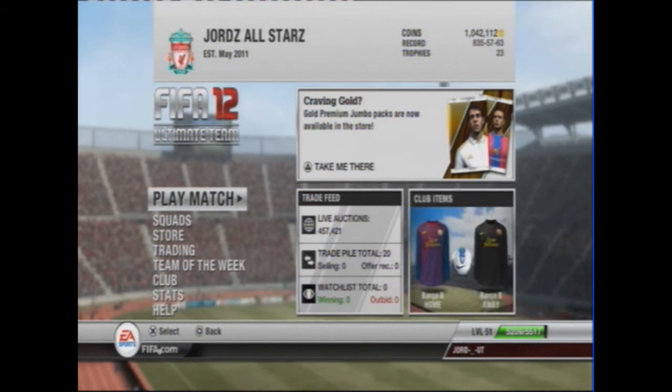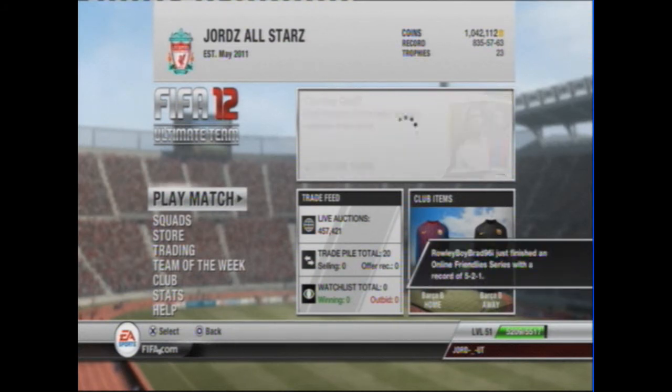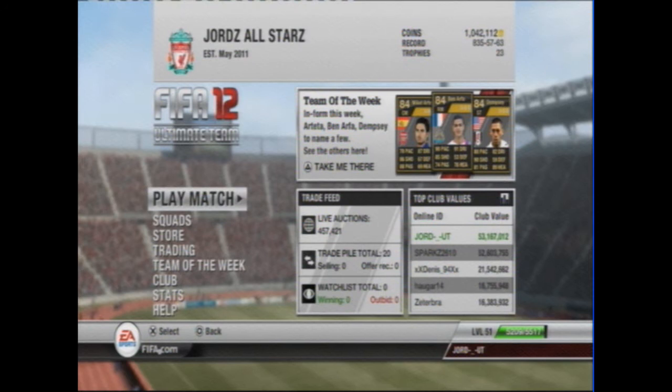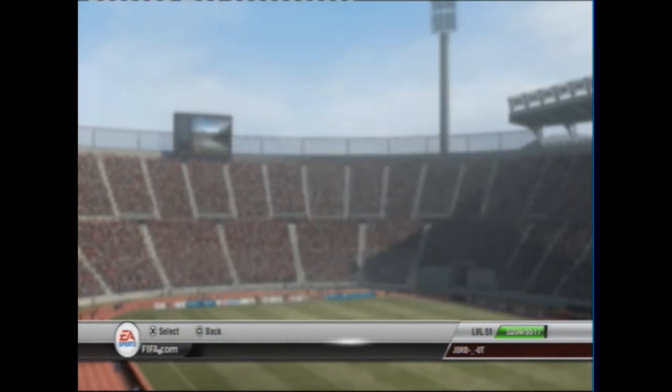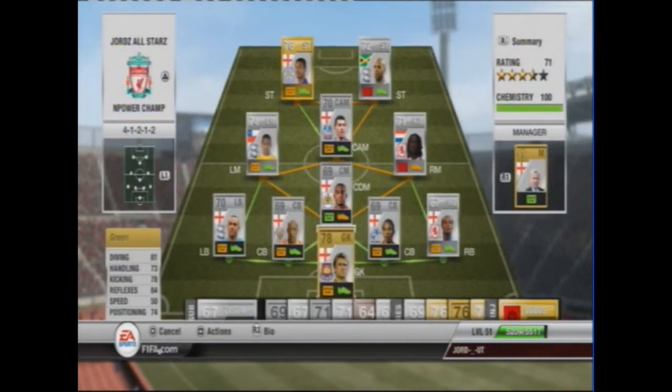Starting with a bomber 7.5k Championship team with a special guess. First off, we've got the only gold goalkeeper in the Championship. He has 81 diving, 73 handling, and 84 reflexes.